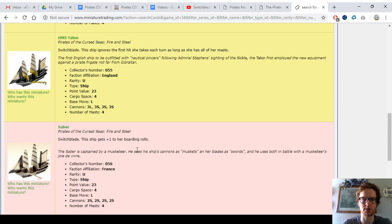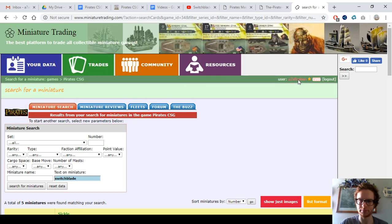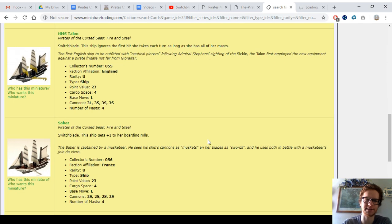The Saber is my favorite switchblade for the most part. This one is 23 points as well, but she has devastating 2S cannons and plus one to boarding rolls, so she's boarding at five essentially. That one is really good. I love using the Saber with Captain Nemo. I've got a ton of Saber crew setups, and I'll try to remember to link to the fleet using some of them.